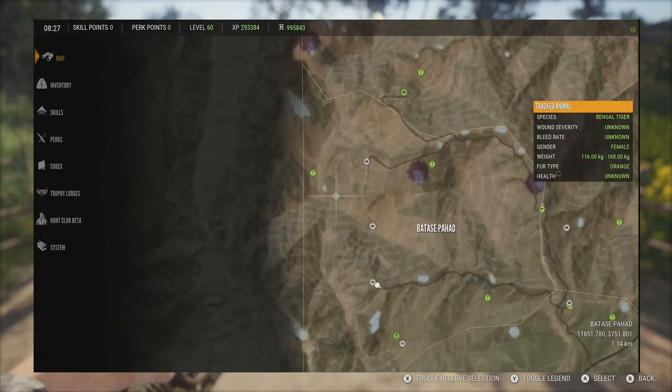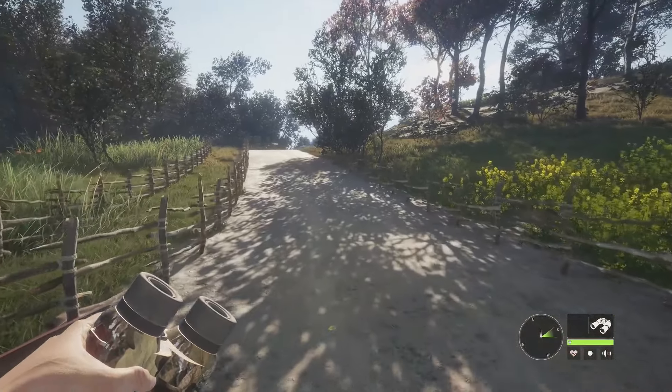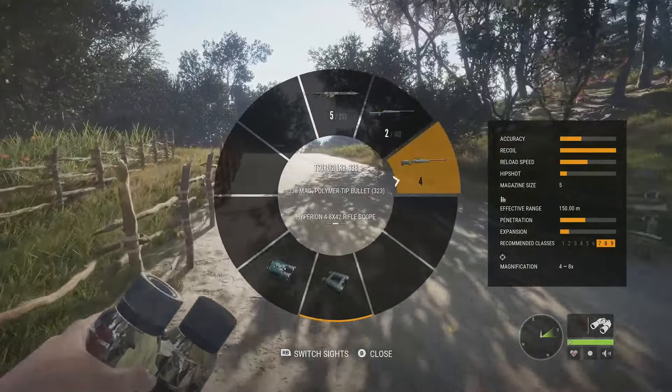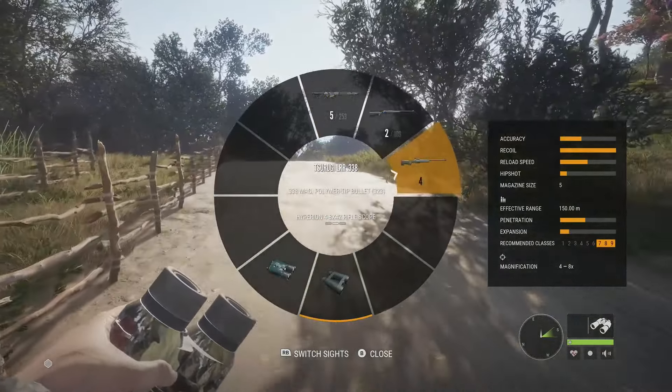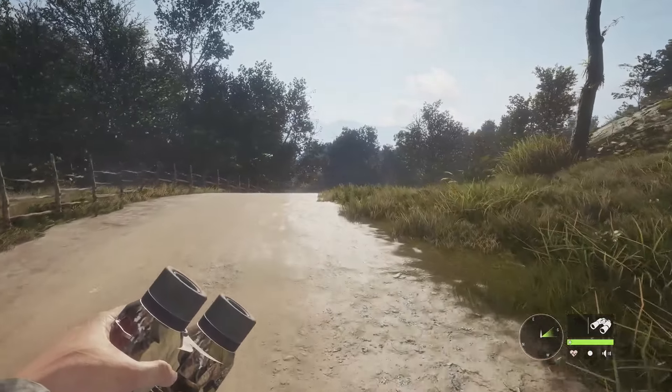They drink from 4 to 7 in the morning as you can see right here. They are class 9, so some of the guns you can use are the .300, the Malmer 7mm, or the Tsurugi LRR .338 — but as long as it covers class 9 you are good to go. Those three are just some of the best.